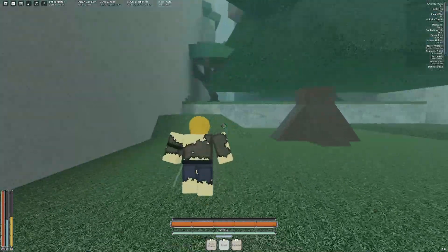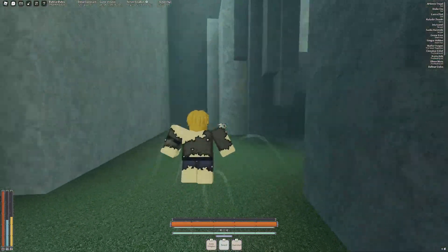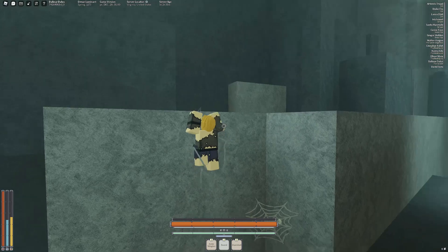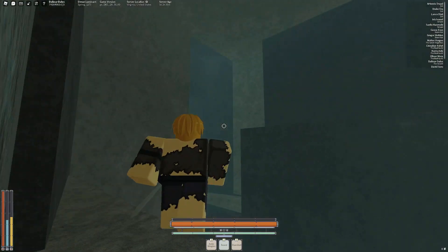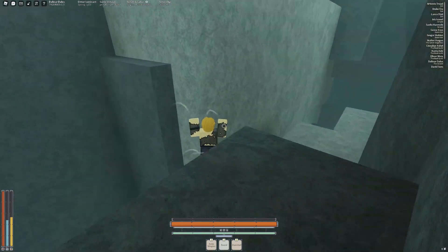The first thing you're going to want to do is go around this corner here. There should be this crevice in the wall that you can climb up. Go ahead and climb up with me. Doing this together. Didn't mean to fall down there.